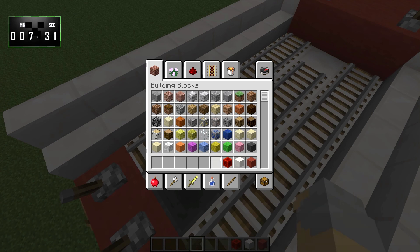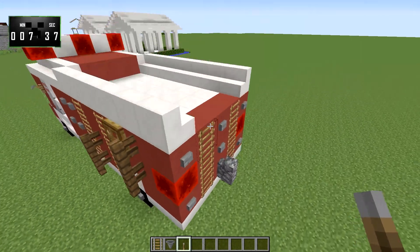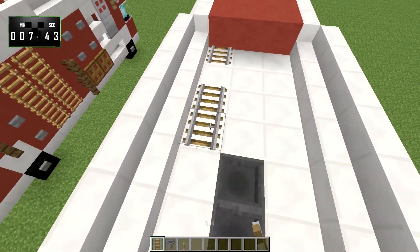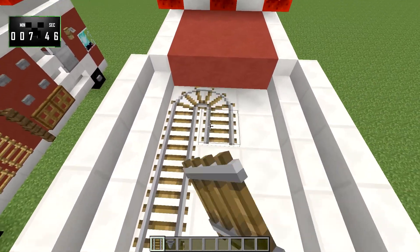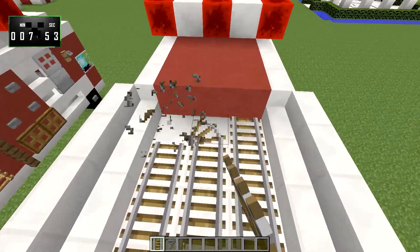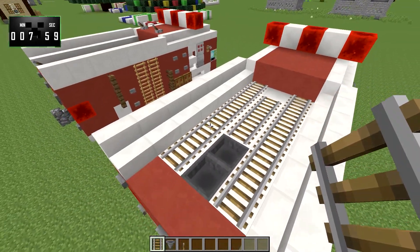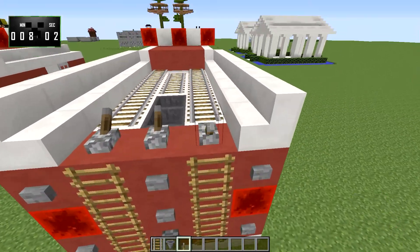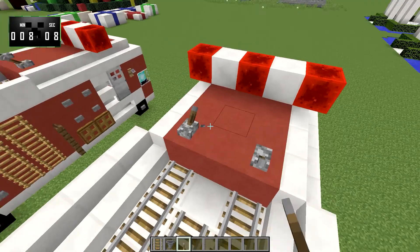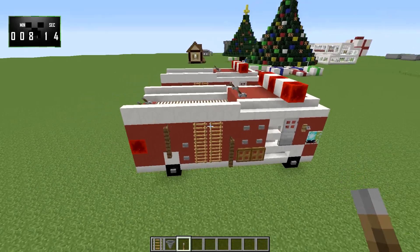Now we'll clear this stuff out. We'll grab these rails, some hoppers, and some levers. I'll put a couple hoppers in here and here. We'll take some rails and bring them back just like that, and then we'll knock these end ones off just so we don't have to deal with them connecting. Back here, we're going to put three of these levers as kind of antennas, I guess I would call them, and they're facing backwards.